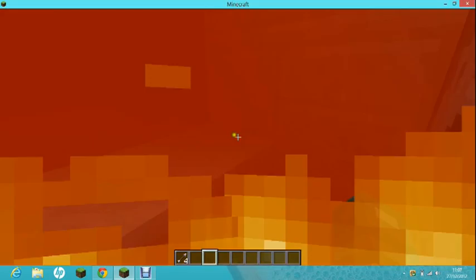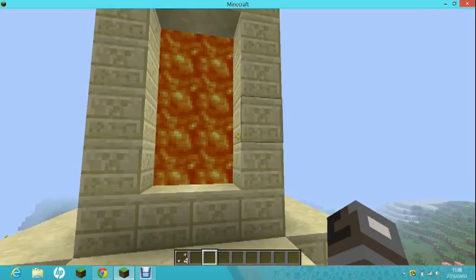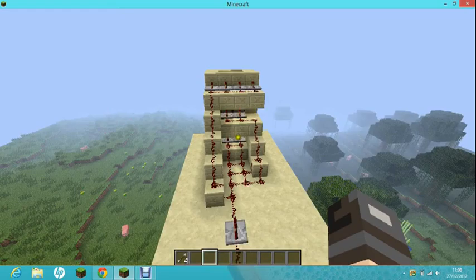The bottom layer doesn't have a dispenser because that would be pointless — it has to hold the lava, otherwise it will go everywhere. And that's really all from me on this video, so I'll end it off here. Goodbye, and I bid you all farewell.